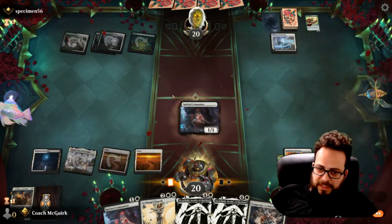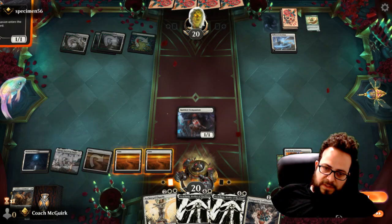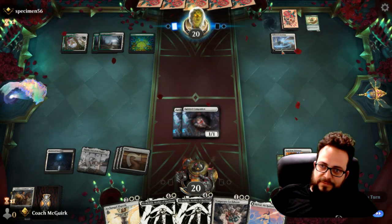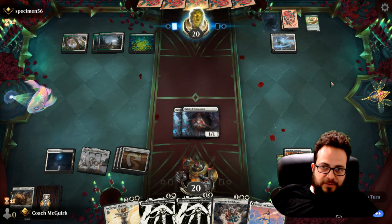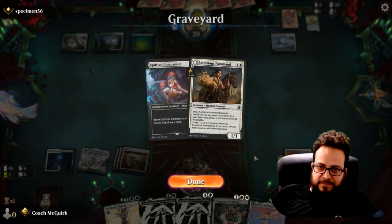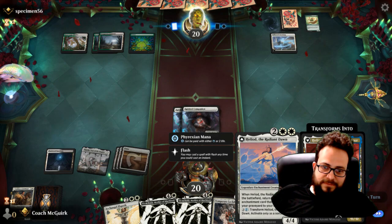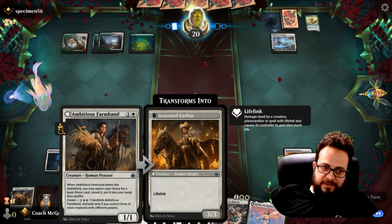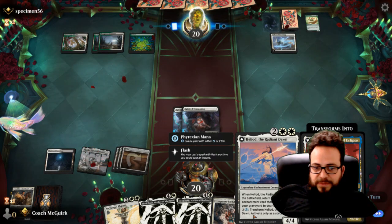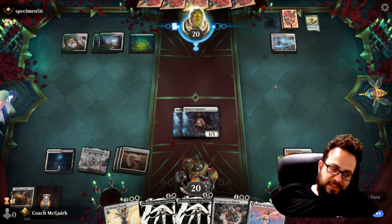I would like to play an Elish Norn with some form of protection, but this Temporary Lockdown here will be immensely useful against his many tokens. I'll be able to play this for graveyard recursion and interactivity, bringing back the Spirited Companion and being able to flip him to play my cards out at instant speed, even if they are permanents.